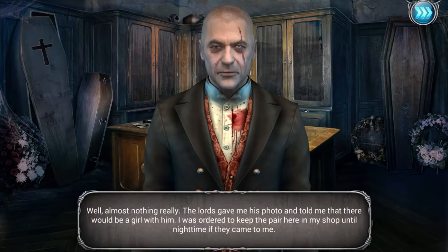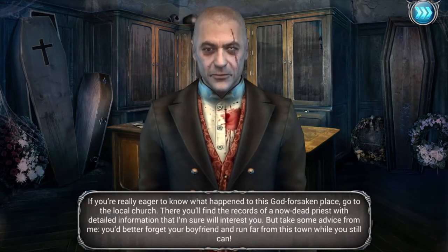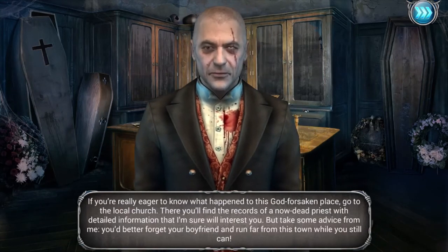The Lords gave me his photo and told me there would be a girl with him. I was ordered to keep the pair here in my shop until nighttime if they came to me. What the heck is going on in this sinister town? If you're really eager to know what happened to this godforsaken place, go to the local church - there you'll find the records of a now-dead priest with detailed information. But take some advice from me: you better forget your boyfriend and run far from this town while you still can.